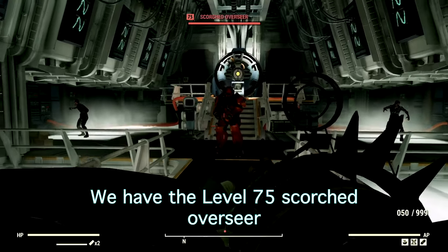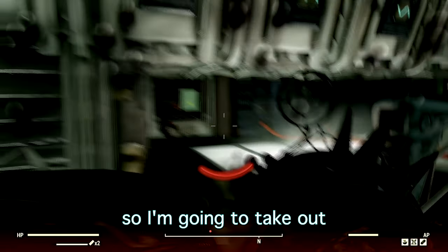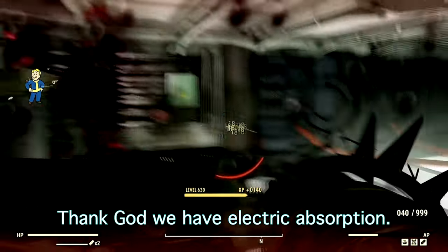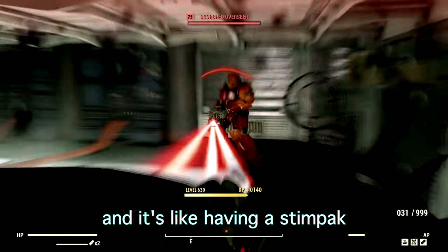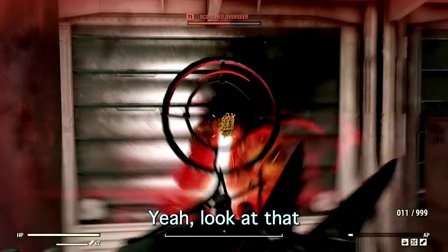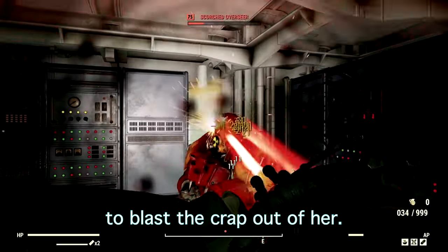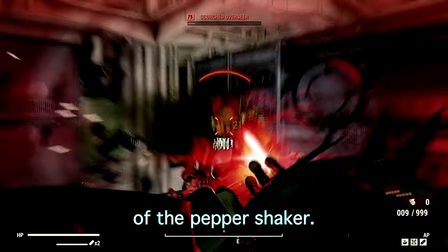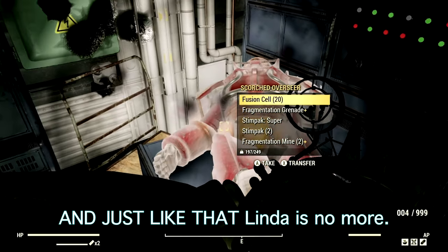Now we're at Vault 51 facing the level 75 Scorched Overseer named Melinda. She's shooting but she's not going to be able to do anything. Thank god we have Electric Absorption — it's absolutely amazing, it's like having a stimpak without actually using one. We're blasting her in the face getting consecutive damage, then locking onto her legs. She's in power armor so we can't cripple her, but goodbye Melinda — you cannot withstand the power of the Pepper Shaker.